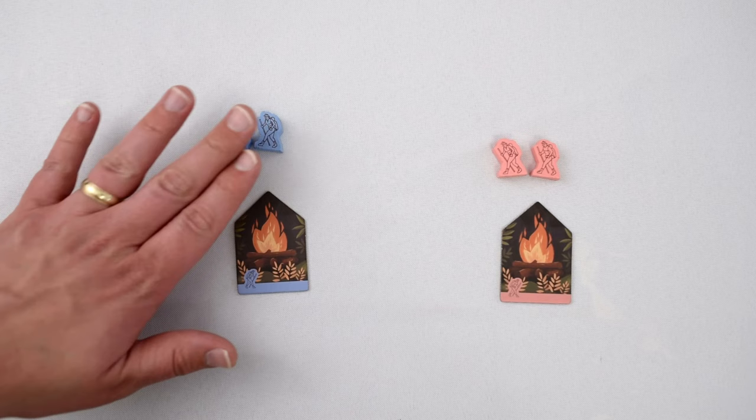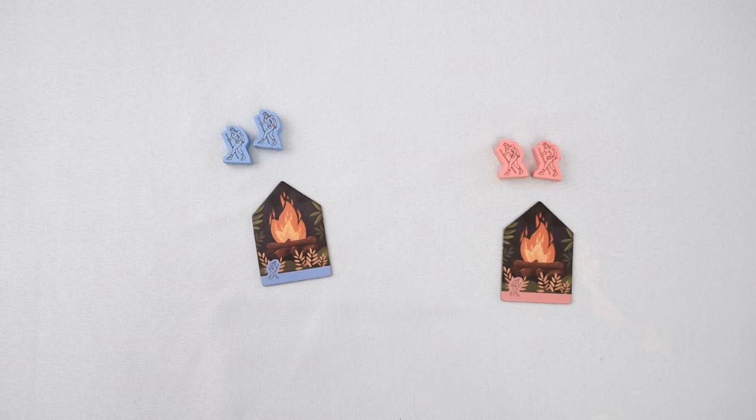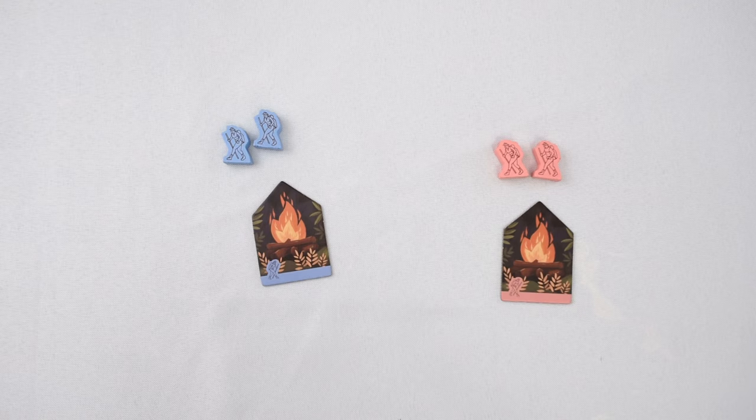In this video, we'll be setting up for a two player game. Each player selects two hikers of a matching color, in this case blue and pink, and also takes a campfire of that same color and flips it to its lit side. Also, the player who most recently took a hike, or decided randomly, collects the first hiker marker. The player sitting to their right, in this case there's only one other player, takes the camera.